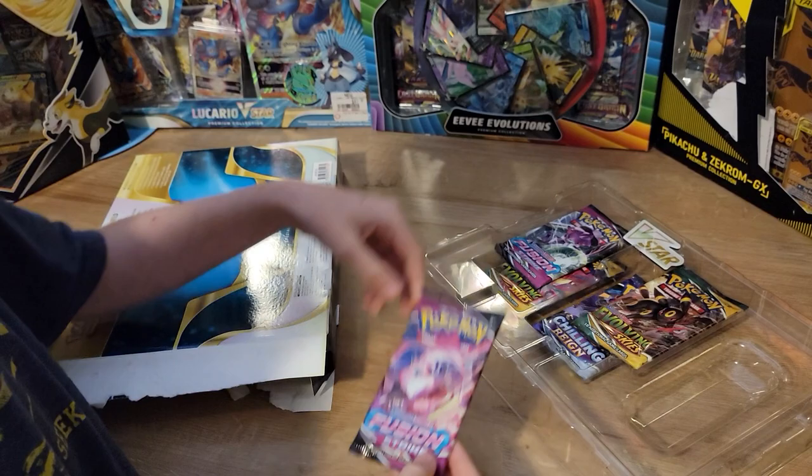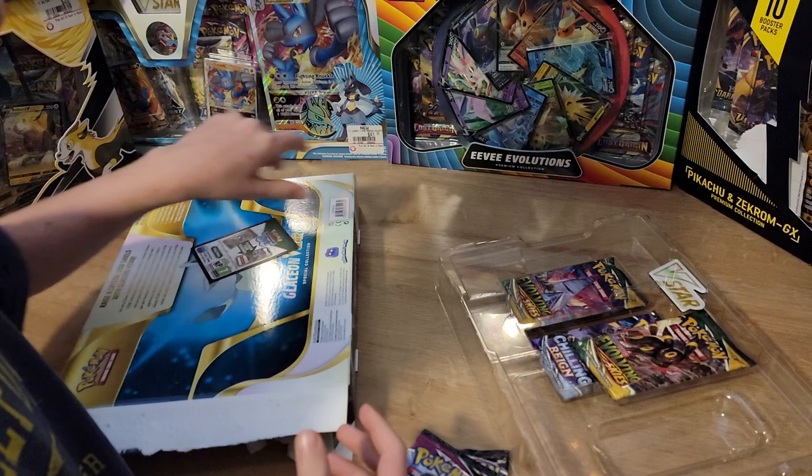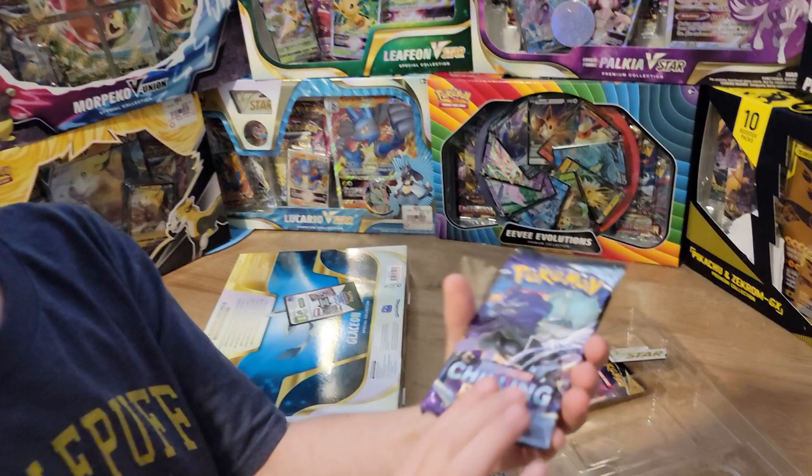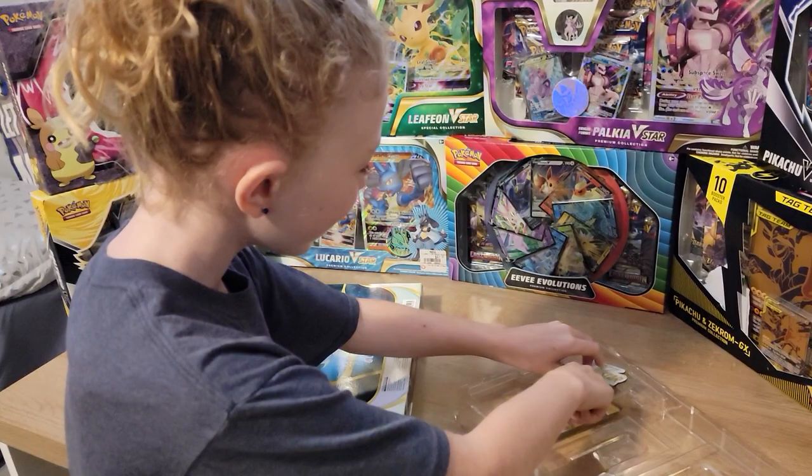Now let's see what our packs are. We got a Fusion Strike. Another Fusion Strike. Co-carded for some reason. An Umbreon Evolving Skies — oh look, it's so cute. Chilling Reign. Sorry everyone, Chilling Reign. Sorry, that's my battle logo. And another Evolving Skies.